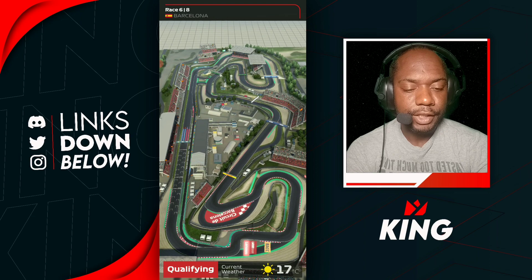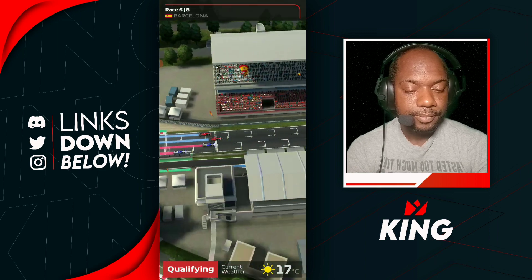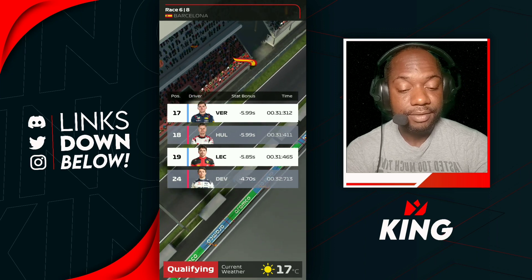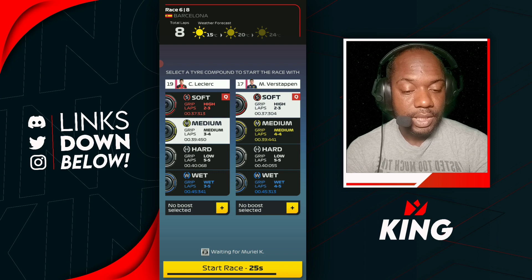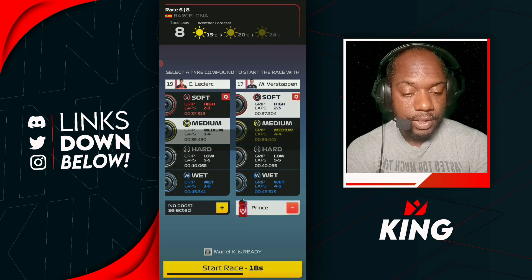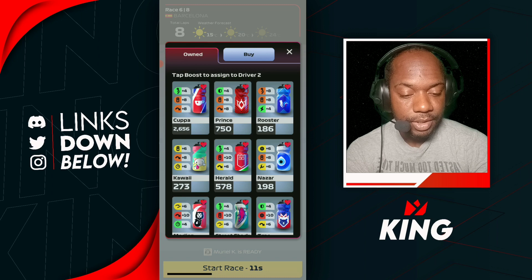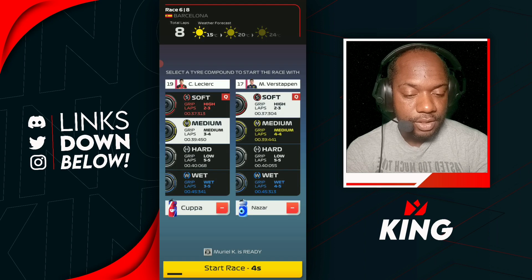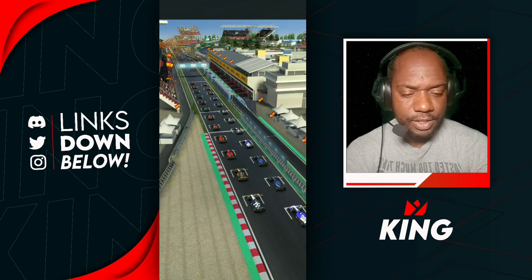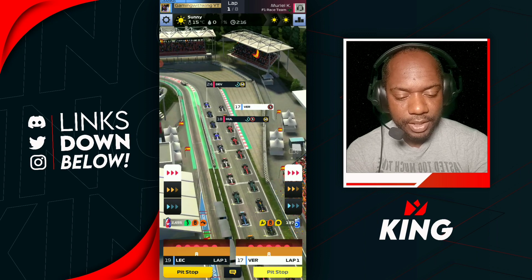Here we go for our next race — Spain. Let's see where we qualify. Looking nice and close — P17, P19, interesting. We're going to go softs into mediums, then mediums into hards, using the Prince and the Coppa setups. We'll give it a little bit of tire management with Nazir and see if we can squeeze four laps out of these softs, or even five laps out of the mediums.